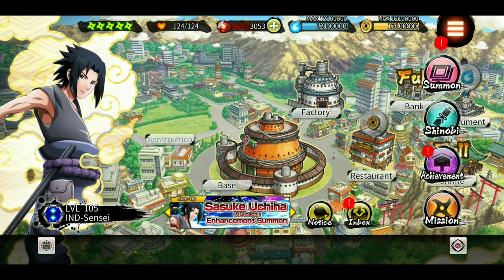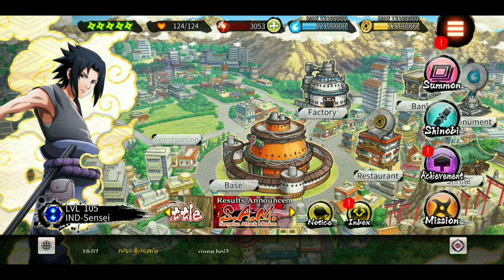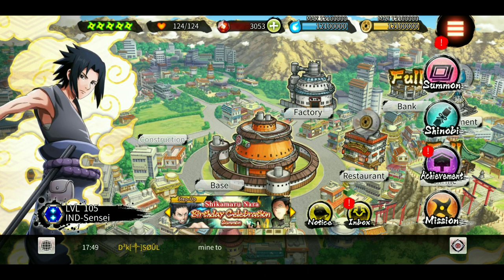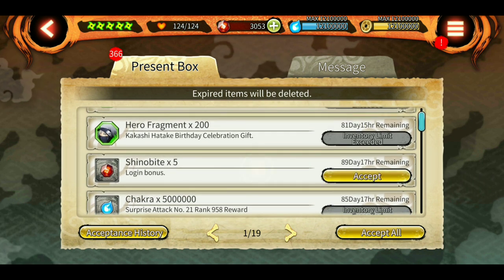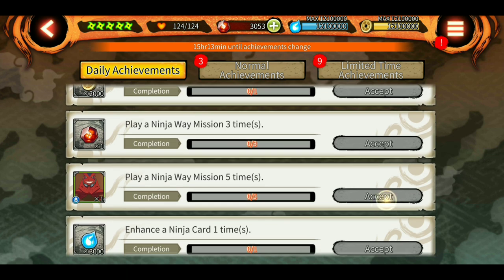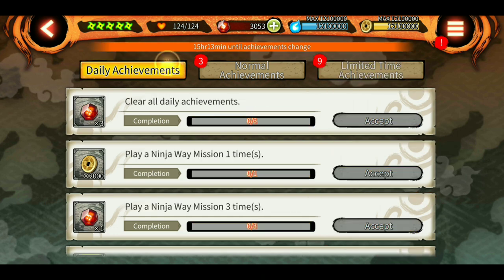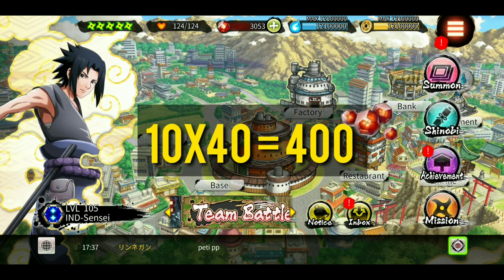The anniversary is a great opportunity for all of us to get new as well as old kits of many shinobis. The first thing you need to do is save up shinobites. There is the daily login bonus — we get around 5 shinobites as daily login bonus, and we also get 5 shinobites from daily achievements. So that's 10 shinobites daily, and 10 times 40 is 400 shinobites in 40 days.